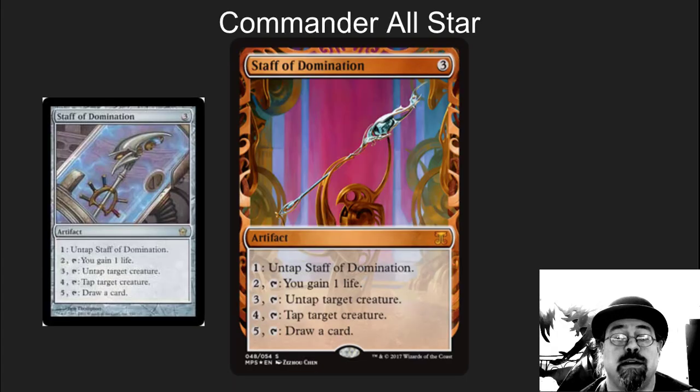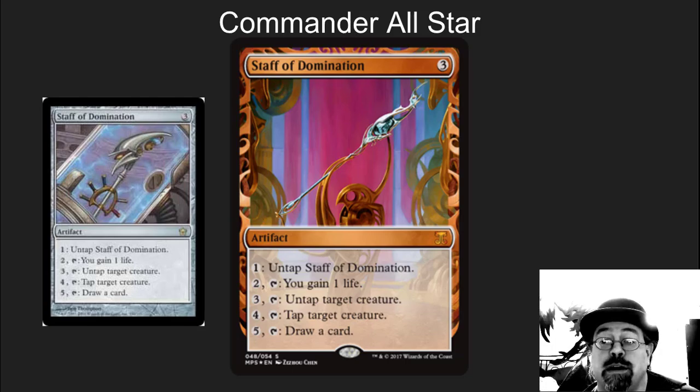Staff of Domination. This is a card that I think should still be banned in Commander, but I understand if you're going to play combo there are lots of other ways to do it. If you just want to play this in a utility deck, it's crazy cool utility. I like how the new artwork was clearly inspired by the old artwork, or at least has that feel to it. It's going to look really cool and it's going to go in some great decks.